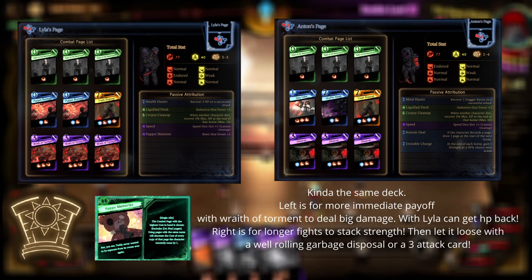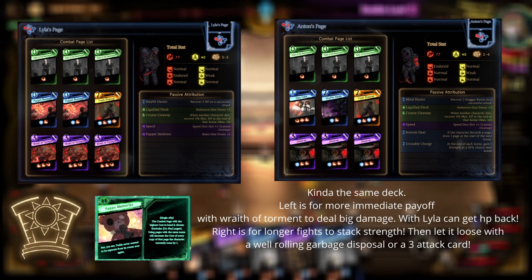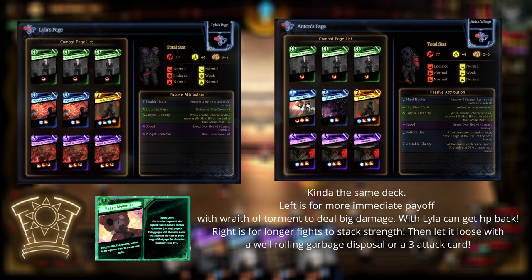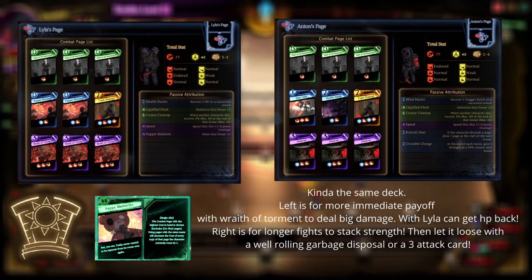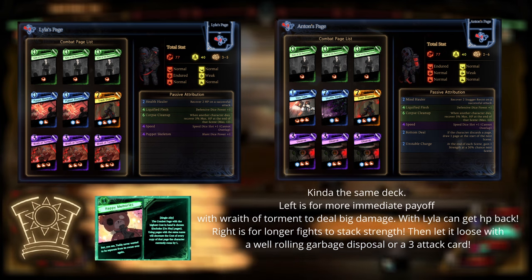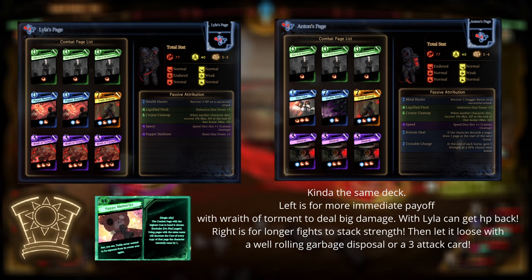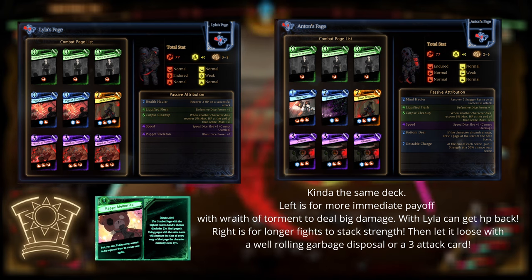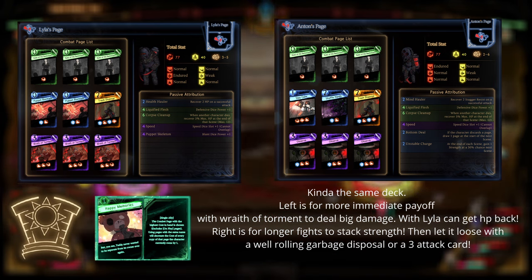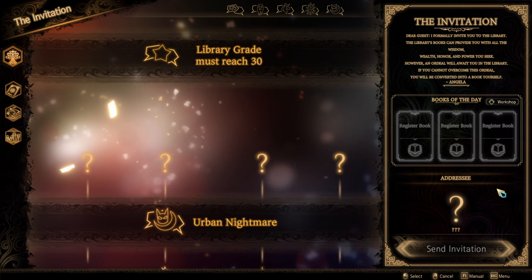Finally, there is Malkeith's Happy Memories build. Take three observe and get those costs reduced from Happy Memories. With all that strength, try to get a masked garbage disposal. If that doesn't work, Stay Calm is another option. The discard is for consistency. If you don't like observe, you can use Wrath of Torment for more immediate power gain. With Lila, every hit and kill will restore HP to keep the combo going.